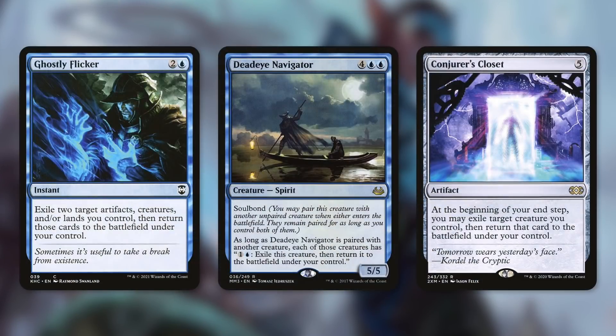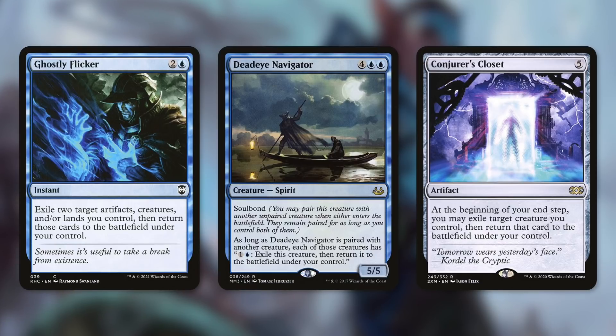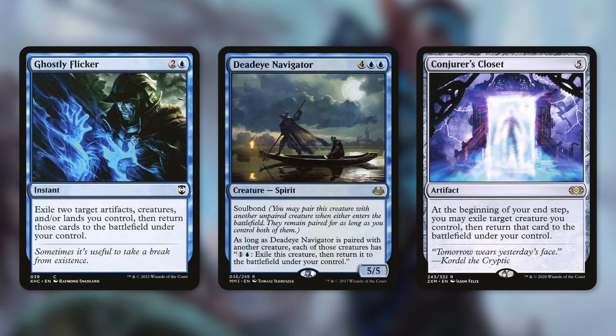You should definitely be considering Blink cards, which are going to be fantastic in this deck. Ghostly Flicker is a great one that says exile two target artifacts, creatures, or lands you control, then return those cards to the battlefield under your control — essentially blink two creatures, get two clues. And then Deadeye Navigator is of course fantastic in its own right but great here too. It has Soul Bond: as long as it's paired with another creature, each of those creatures has 'pay one and a blue, exile this creature, then return it to the battlefield.' So pay two mana, get a clue. And a repeatable blink effect like Conjurer's Closet is great as well — at the beginning of your end step, you may exile target creature you control, then return it to the battlefield, giving you a free clue each turn.